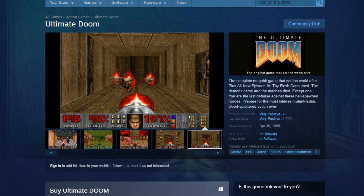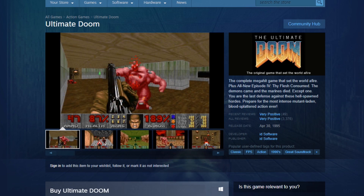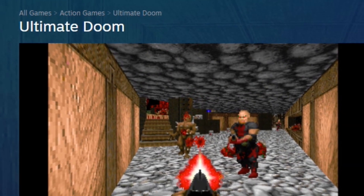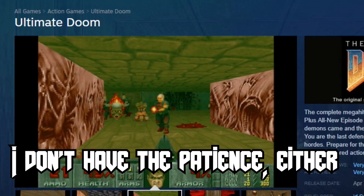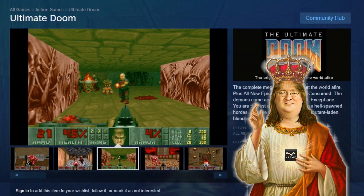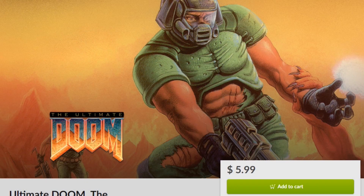The first one is Steam. Steam is of course an obvious choice. You can find both Doom 2 and the Ultimate Doom for five bucks a piece at any time. And if you have the patience to wait for one of their biannual sales, usually these things tend to be discounted down to about two dollars and fifty cents a piece, which is an absolute steal. But I would say it's a fair price even at five dollars.